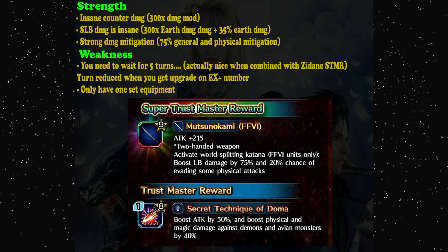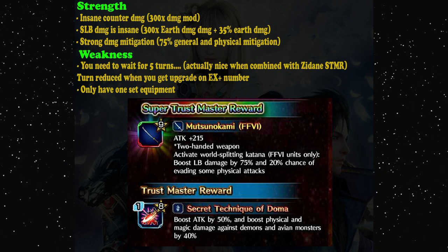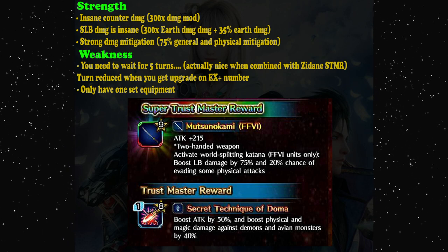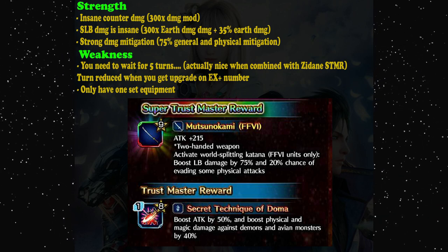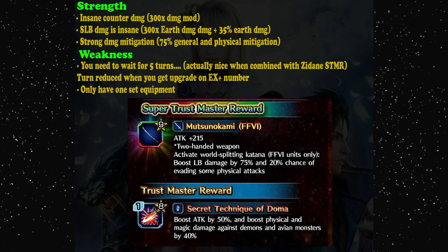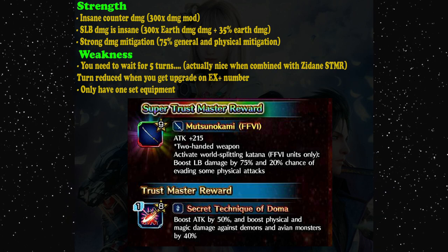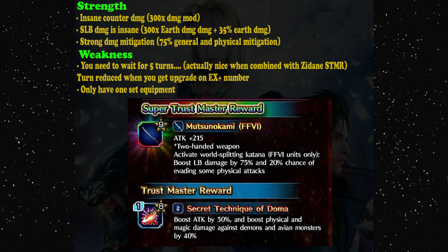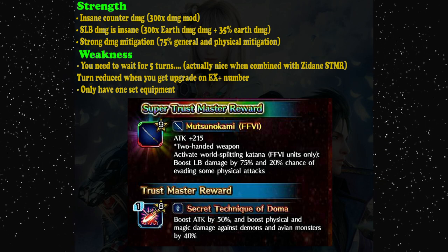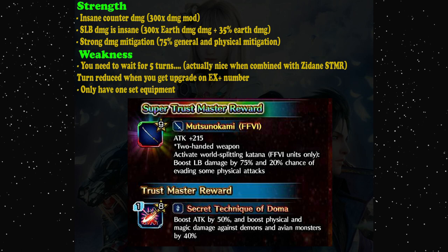However, it is locked to earth element. Maybe they made him a non-premium unit because he doesn't have the popularity of Tifa and Sephiroth. Still, he's pretty amazing if you need an earth physical finisher. The weakness is that you need to wait five turns to use that super limit burst, and this may not be ideal for content like Dark Vision, especially when you want to clear in under five turns.